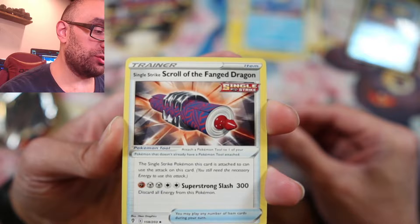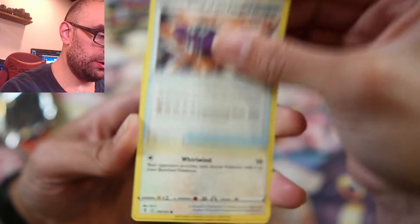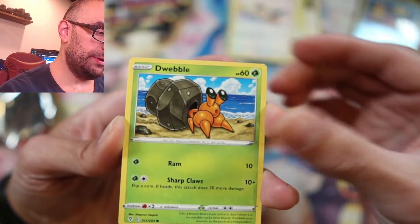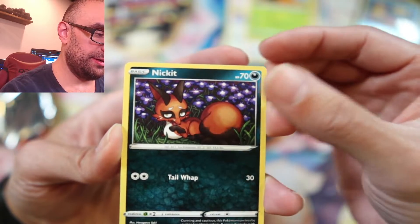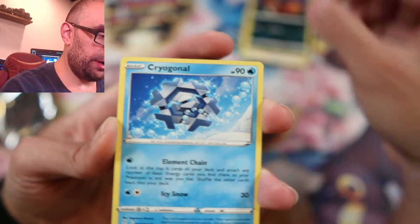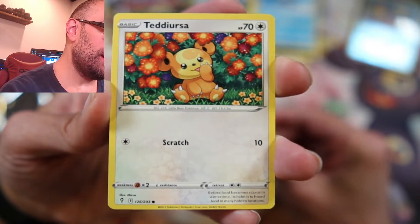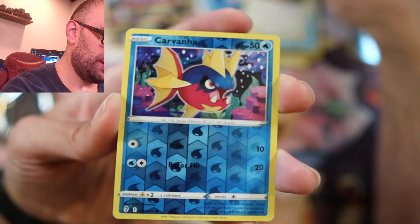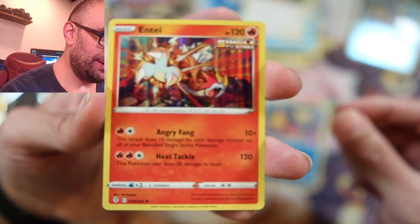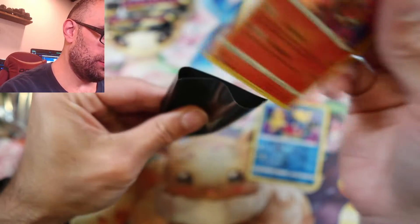The Single Strike Scroll of the Fanged Dragon — oh, look at that. All our energy from this Pokemon, holy cow. Crawflit. Dwebble — he's so cute. Nickit. Cryogonal — did I pronounce that right? Ursaring! I like Teddiursa. Another Carvana. Rare — that's a Reverse Holo. An Entei — is that how you pronounce that? Cool. Let's put those two in the sleeves.